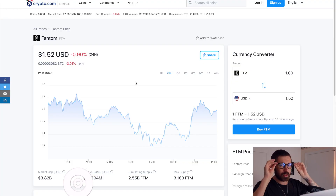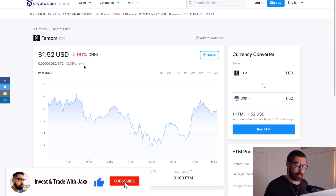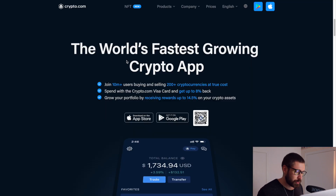What's good, welcome back to Invest and Trade with Jacks. Hope you're well, guys. We're going to go over our friend Phantom. Currently we're sitting at $1.52, we're down about 0.9% on the day, sitting on a market cap of about $3.82 billion and a 24-hour volume of $737 million.